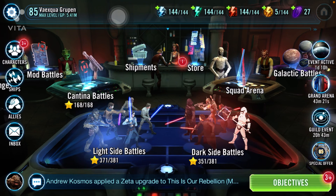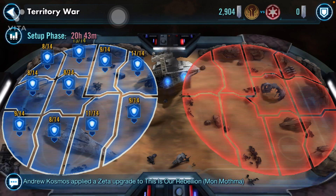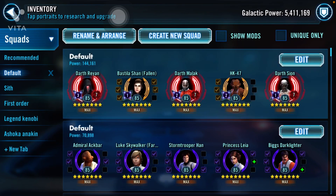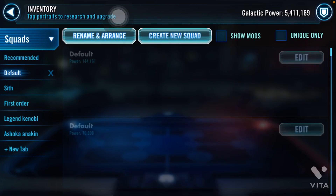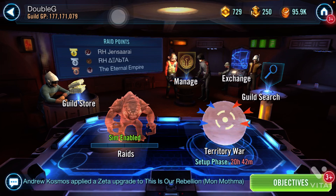Even with Territory War active, I'll do at least one mission to finish my duty here. I'll deploy a few of my strongest teams — I have saved teams so it's much faster. I select and set, and that's it. My guild is very strong so I set only two teams to cover the duty.